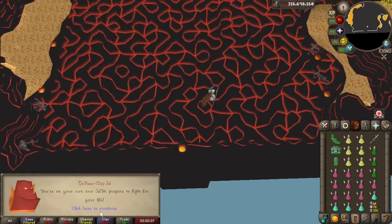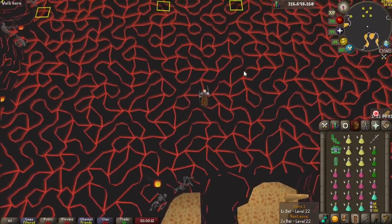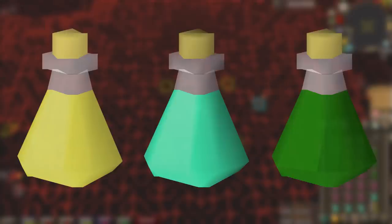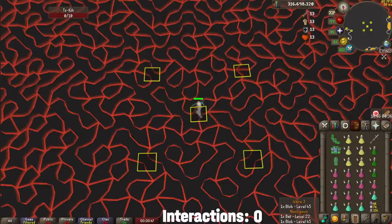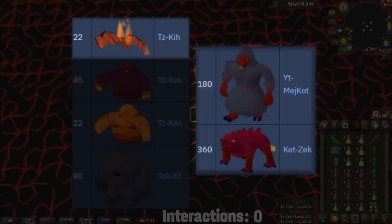To evaluate how AFK this is, I'm going to be keeping track of how many times I interact with my client during the waves. I'll be considering an interaction anytime I have to focus my attention back to the game to do something like brew, re-up my prayer, or re-pop my super combat, and then that interaction period ends when I stop paying attention again. I'll throw a tracker on screen so you can see how I'm doing, and if we somehow complete this challenge, I'll calculate some stats at the end. While I start my AFK fight cave adventure in the background, let's talk about concerns. There are six unique monsters before you reach Jad, and I'm really only concerned with three of them.